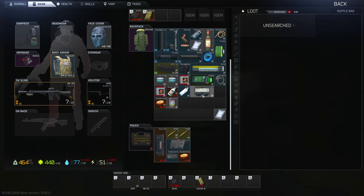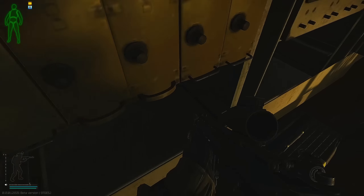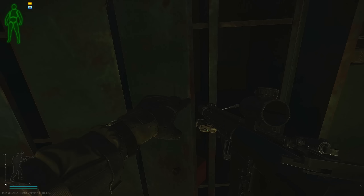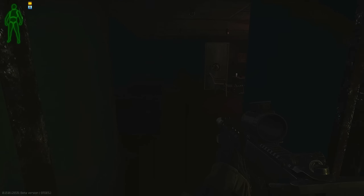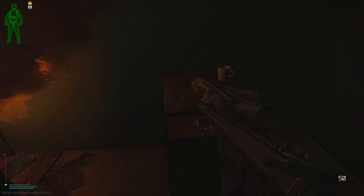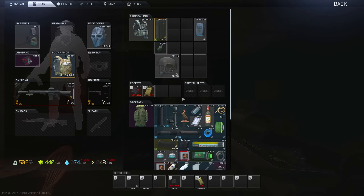There's a duffel bag here. I highly recommend looting duffel bags. Toolbox, obviously. Check inside of these little server racks and there's more industrial loot in front. Toolbox, stuff on the ground, food spawns. It's probably a scav — scavs do roam here, hence the name scav bunker. Once you get in here, there's a valuable spawn on this little mattress — you can get bitcoins, gold chains, stuff like that. And apparently on this side as well. Duffel bag again.